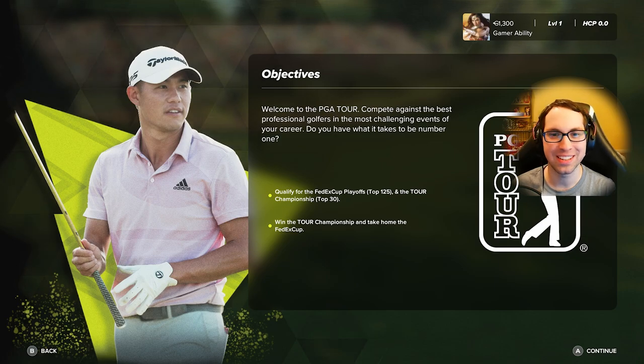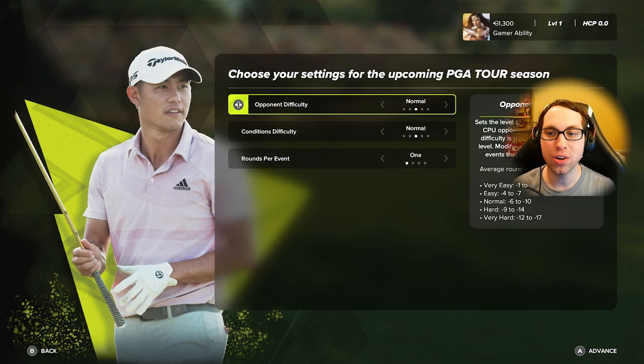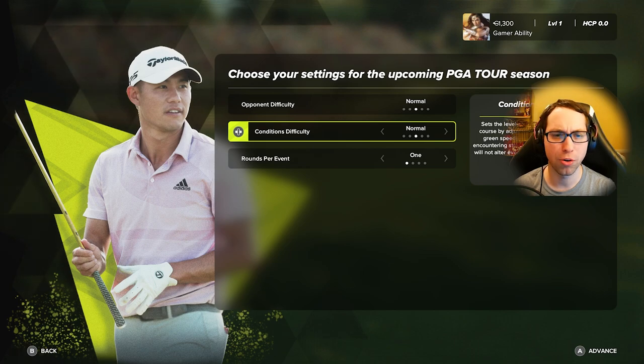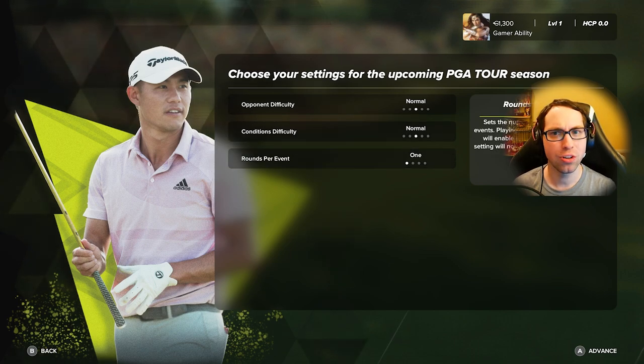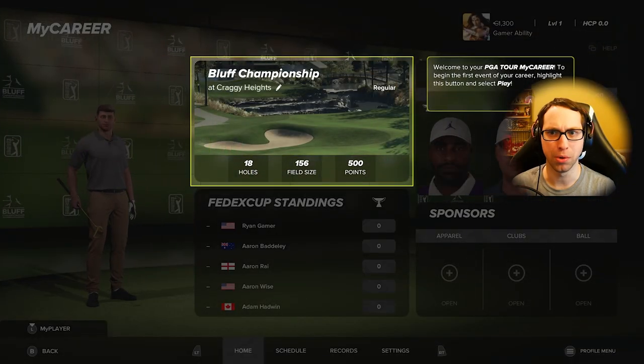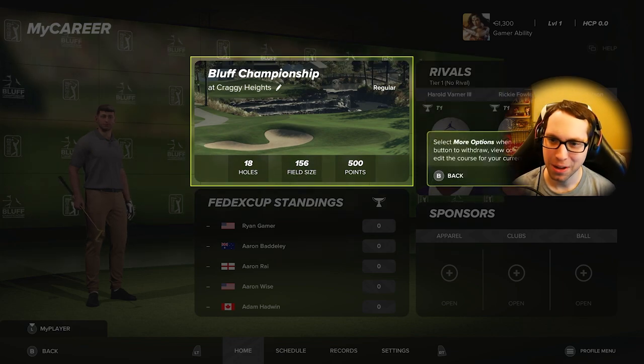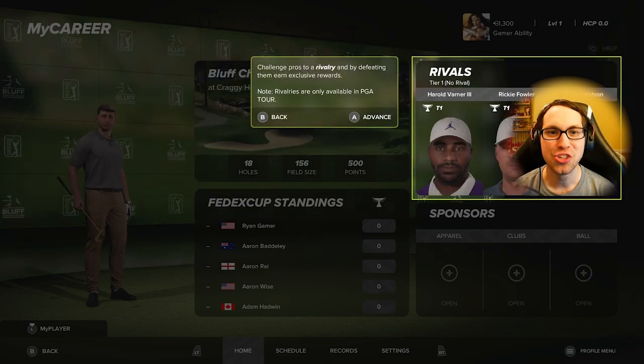Opponent difficulty is set to Normal — a minus six to minus ten score range. This game is hard. We'll play Normal conditions for now with one event per tournament. Welcome to PGA Tour My Career. You can highlight an event and select Play, or choose more options to withdraw, view course details, or edit the course. This is massive — you can actually swap out courses with an official curated list.